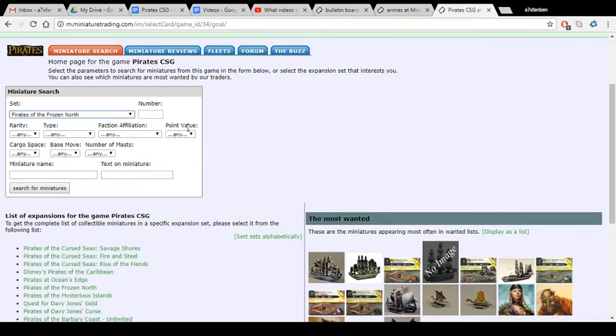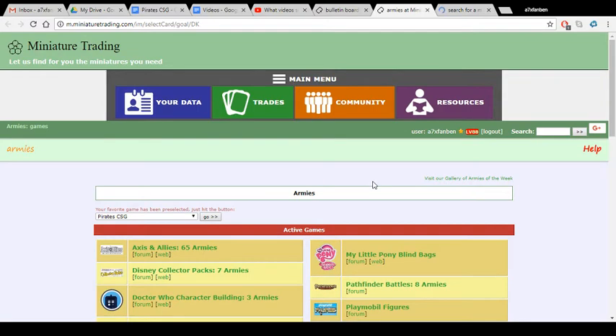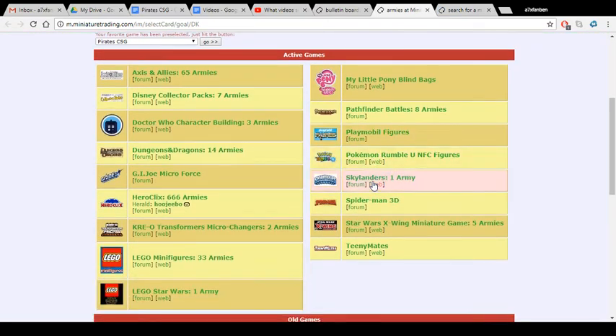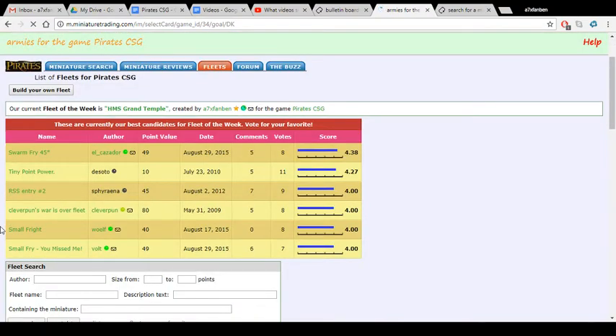So I could find, for example, a 13.3 master from Frozen North, if there are any — and there probably are. So if you're looking for something specific, you could go that way. But I'm going to go and just submit a fleet in this case, just because that's what I'm going to do here with this tutorial. There are 1,456 total fleets for Pirate CSG, so this will be number 1457.